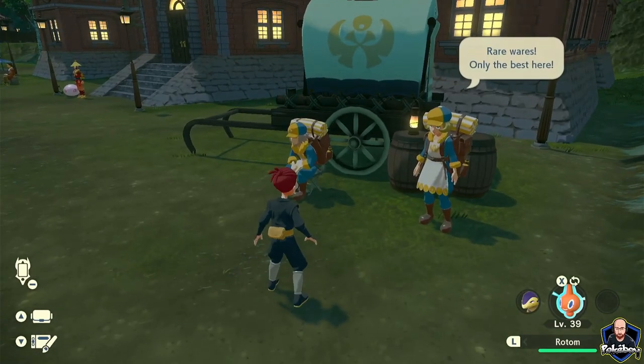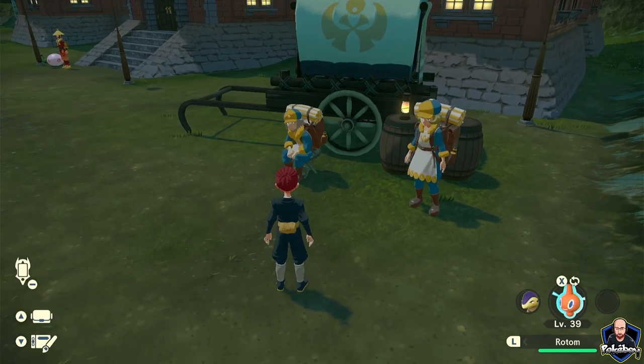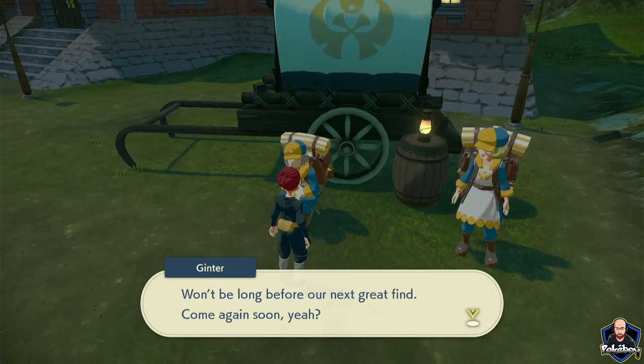Back in Jubilife Village, find the Ginkgo Guild and speak to Ginter, the guy on the left. Every now and again he has great items - you might get 50 feather balls for $2,000 or something like that.